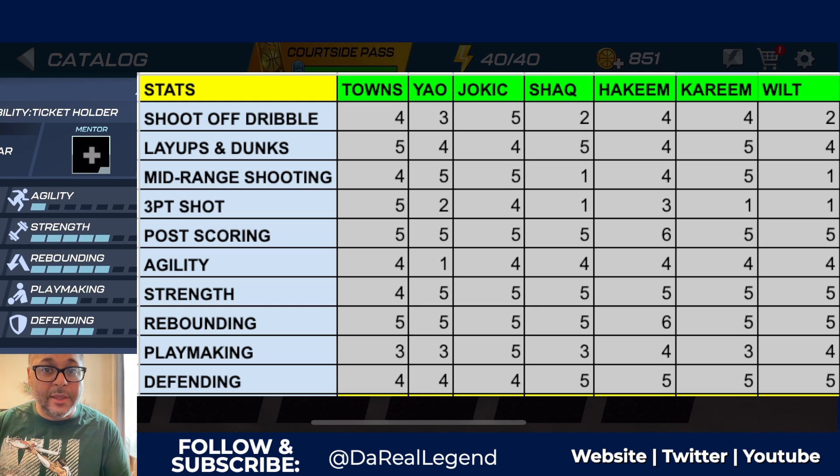Three-point shot - Carl Anthony Towns is in a category all by himself. He is the only center with a five. The second closest is Jokic with a four, and the rest have a one, two, or three. For full scoring, your center should have a five - all the top centers have that. The only player with a six is Hakeem Olajuwon because it's a Triple Doubles card, which I told you would be incredible. Agility-wise, CAT has a four, which most players share, except Yao Ming who has a one.